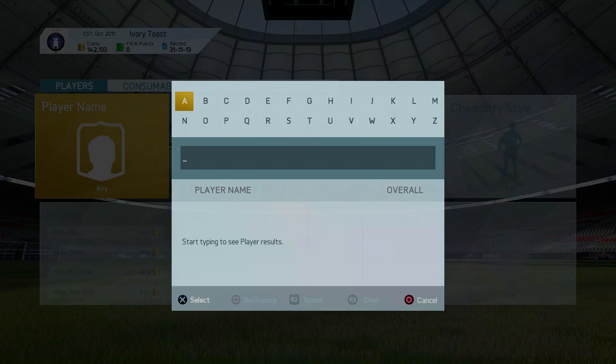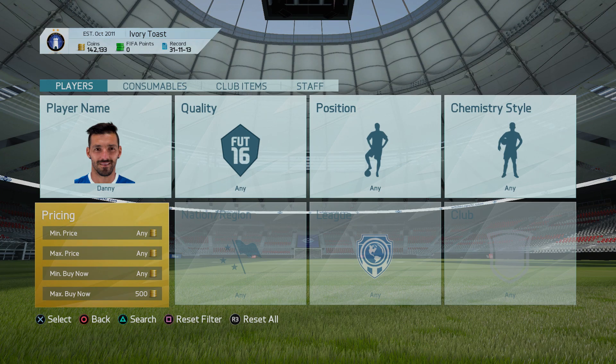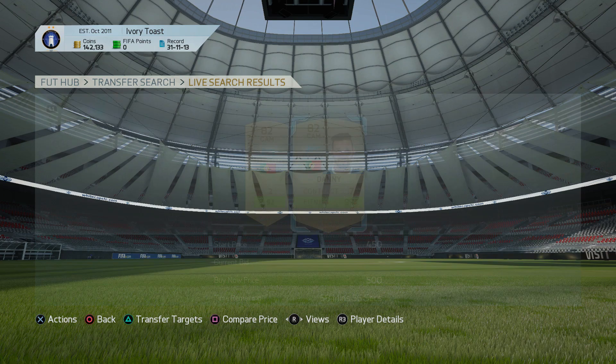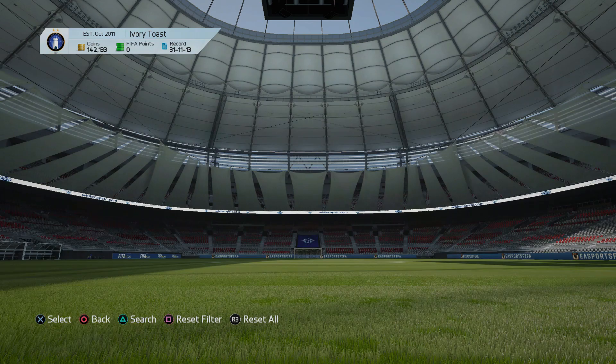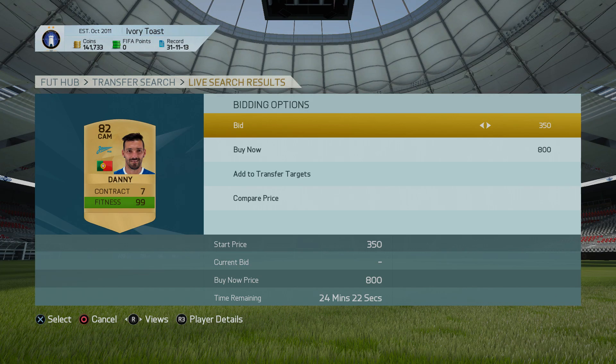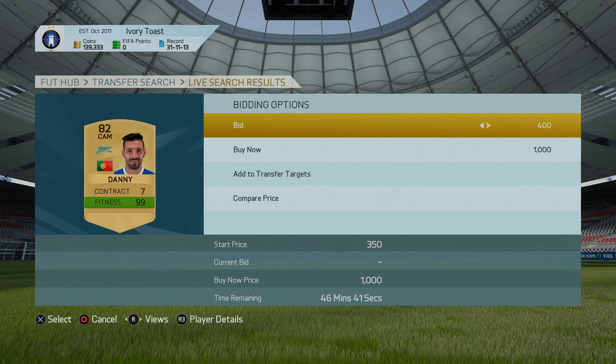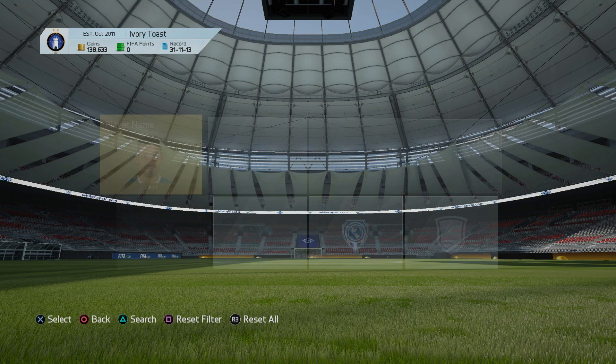Another good player is Danny from the Russian league. You can pick him up really cheap — I've picked him up for 350 a few times. His price has been going up and down; he's 500 on the market right now which is a good steal. The price you want to pick him up at is 550 max, so type 550 into the tax calculator — you'll get 523 back, meaning you want to bid at 400 to 450. While you wait for bids to come in, go play some career mode or an online match to earn more coins.